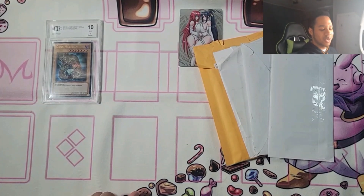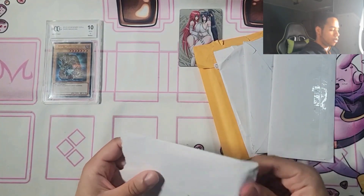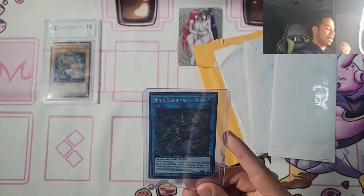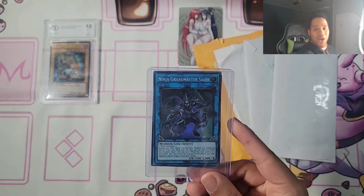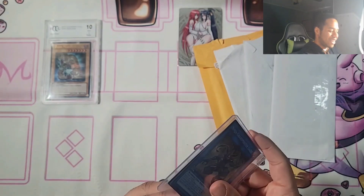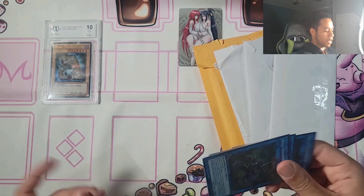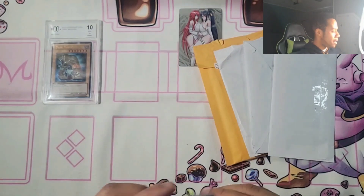We have B Cool Cards — also TCG Player. We got Ninja Grand Master Saizo. What's funny is I was actually going to get three from a friend on Instagram and didn't even realize I had already ordered them. That's why ordering cards randomly is bad — if you don't open them after a long time, you forget what you ordered. I got all three copies — a playset just to have it. They were about 50 cents each. Not bad.